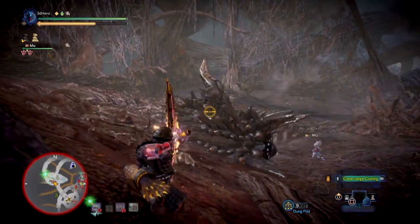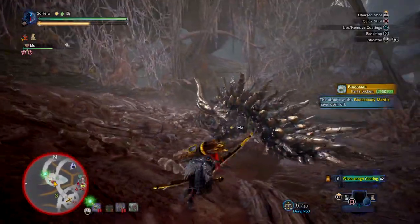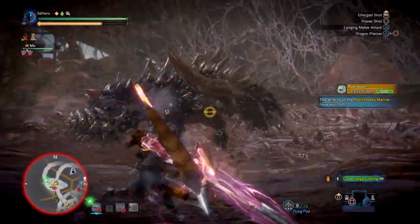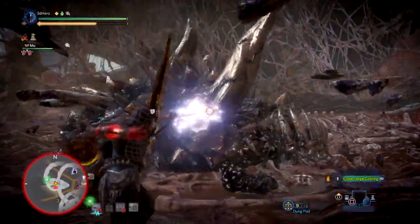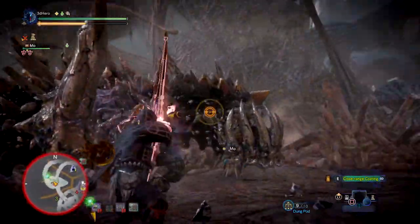However, with that being said, it does come with 2 level 1 jewel slots, so you can add in 2 more critical eye, health, or attack jewels, which can benefit you more if you have an idea on what you want to maximise around for your personal skills. It also comes with a power coating, which is a 1.35 multiply increase to your bow damage when used, and also has paralysis coating, which allows you to paralyse monsters when enough is built up onto them.